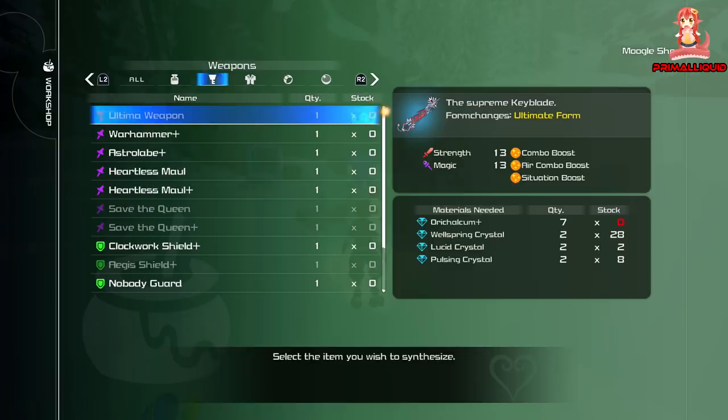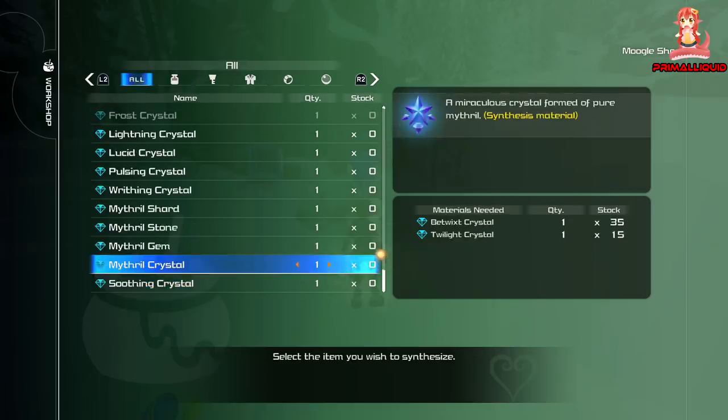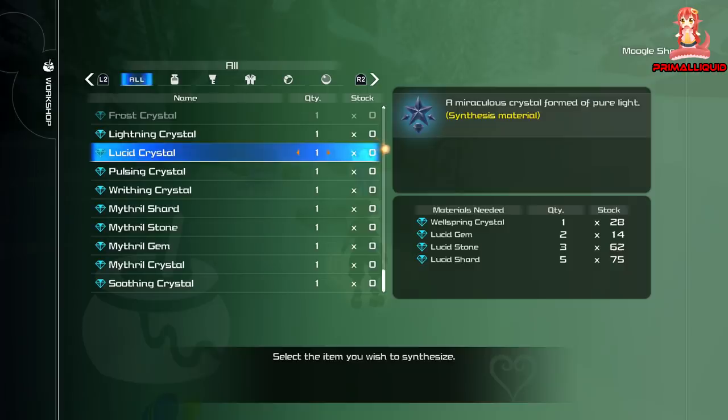For the Lucid Crystal, we are again going to be using Battlegates to farm these. You can get the crystal from Battlegate No. 10 — it is a little rare so you might have to do it three or four times for two crystals. If you want to go the crafting route, you need Wellspring Crystals, Lucid Gems, Lucid Stones, and Lucid Shards. You can get the Lucid Gem from Battlegate 10 as well — it's more common than the crystal. The stones and shards come from Battlegate No. 7, giving you pretty much five to ten per fight.